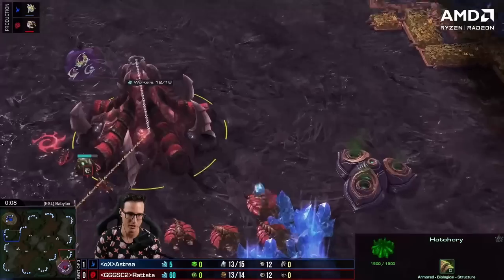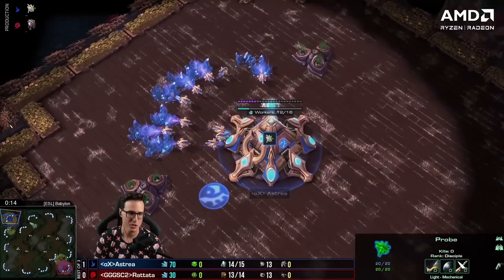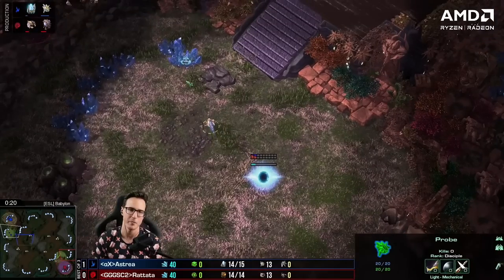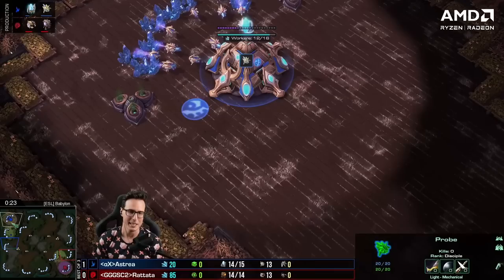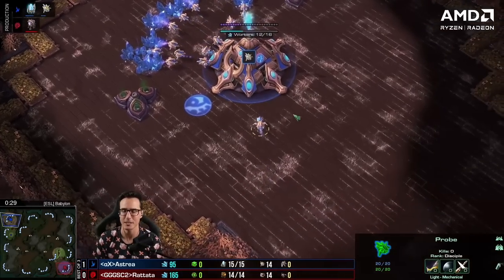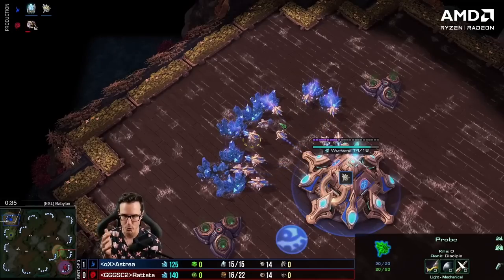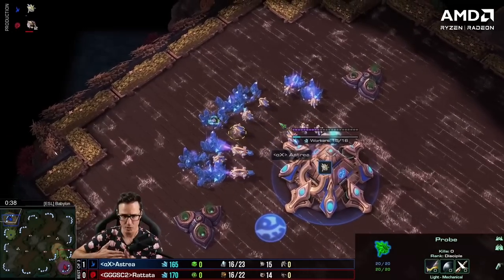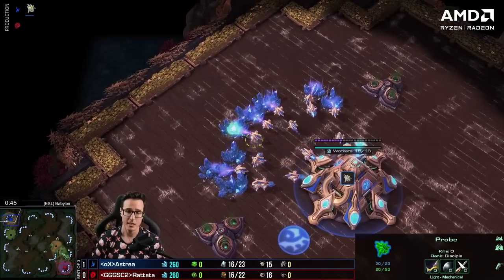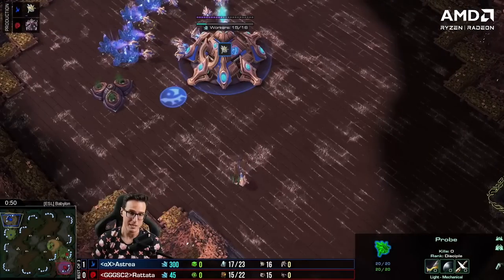Game two: GoodGameGamers Rattata is bottom right on Babylon, Astraea in the top left on Alpha X. That was such a cute build from Astraea — I like the mix of Rattata shutting it down but Astraea finding a way anyway. Is the Sentry the new meta? Mass Sentry now? They build three seconds faster and move ever so slightly faster. But the move speed might be something I'm overlooking — there are often times where you can't move Sentries forward quickly enough to land Force Fields in position. It might actually make those Sentry pushes just that much more deadly.